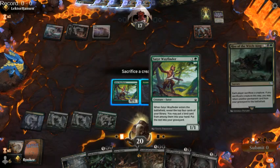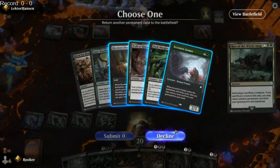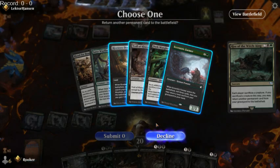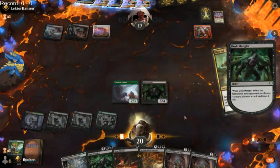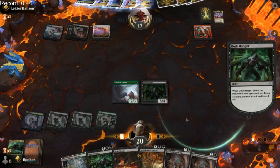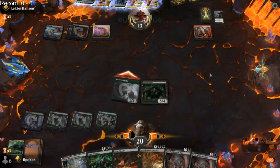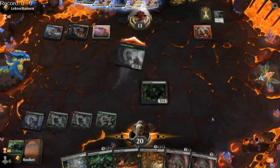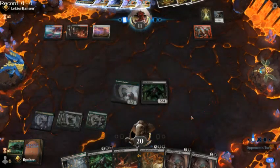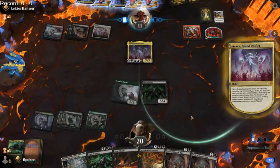We can Bone Shards, discarding Archfiend of Sorrows, and then reanimate eventually — which is four hasty damage, and after we swing in one more time, is exactly lethal. We've got the line to win here. Opponent reveals Oracle of the Alpha, Bristle Brand, Go for the Throat. Go for the Throat is very annoying. They sacrifice to give haste — Atraxa getting in there. Oh, never mind, that is no longer bad.